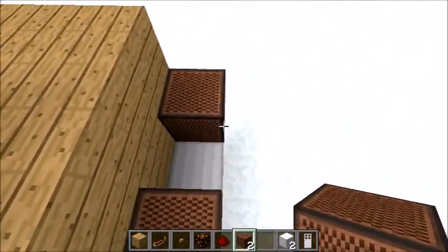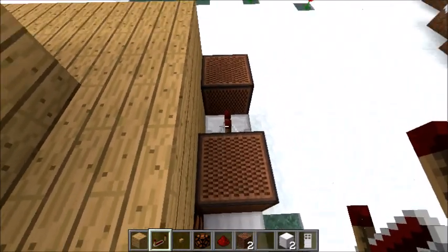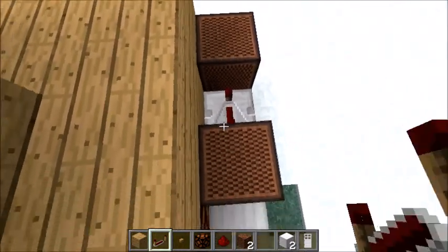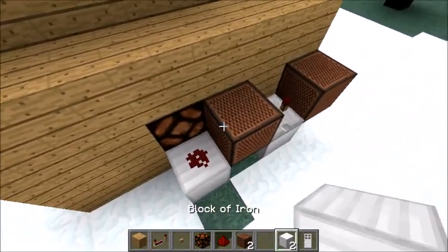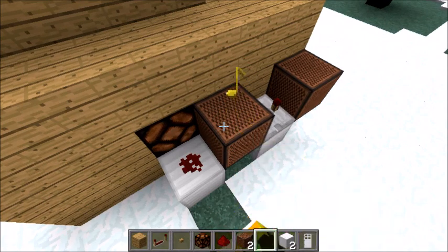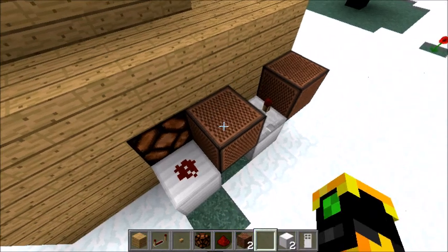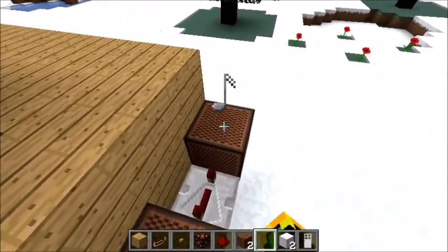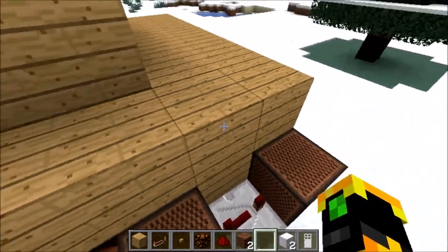There — note block. Then take your repeater, put it here, click it three times, and then redstone here. And that is actually all you need to make the doorbell. But to make it actually sound right, you're going to click the first note block twelve times to get it to the right note, then the second note block you're going to push eight times.